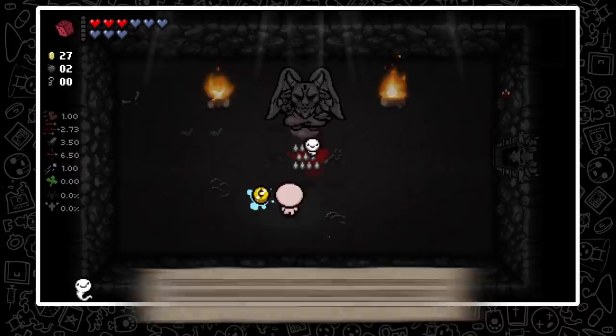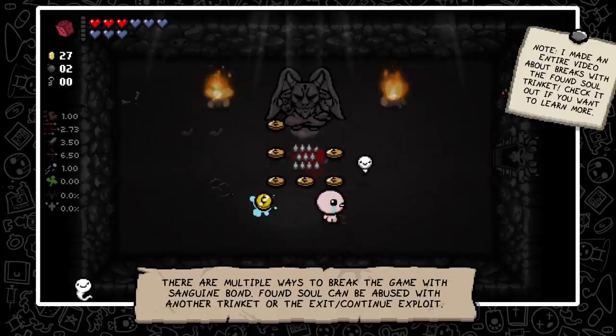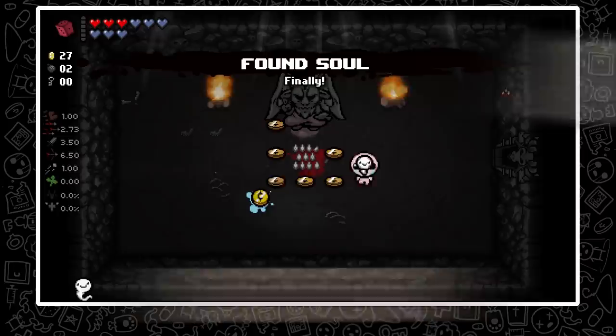There are multiple ways to break the game with Sanguine Bond. Found Soul, for example, can be abused with another trinket or the exit-continue exploit to farm infinite sacrifices.